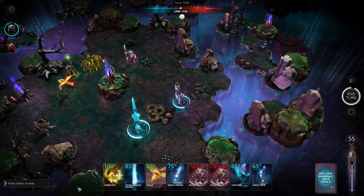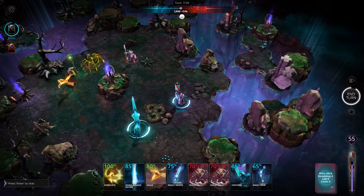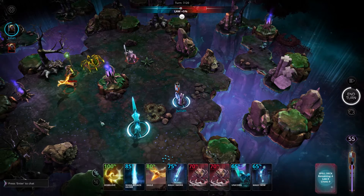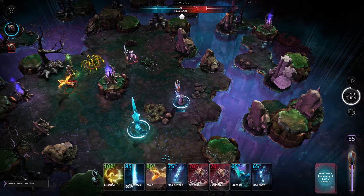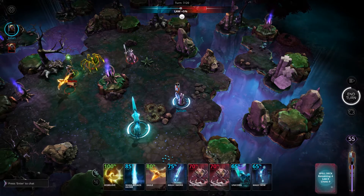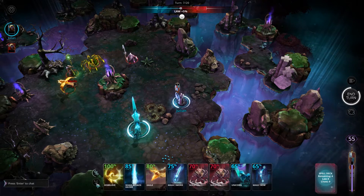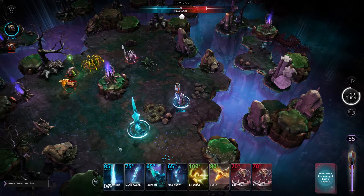Along the bottom of the screen you will see a series of cards which represent the spells that your wizard currently has in his hand. You can sort these spells using the two buttons on the left hand side. The first button sorts them in the order of the percentage chance of being able to cast, and the button below will switch them and sort them between Lore, Neutral and Chaos.